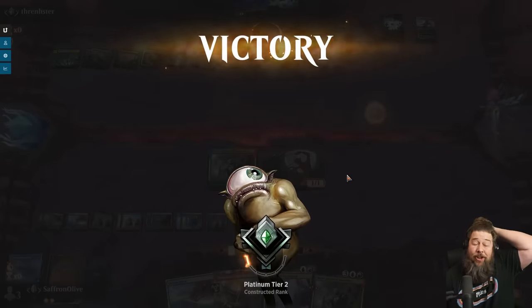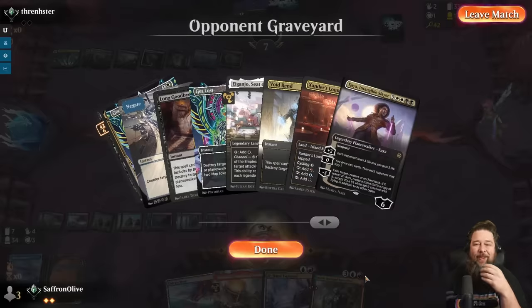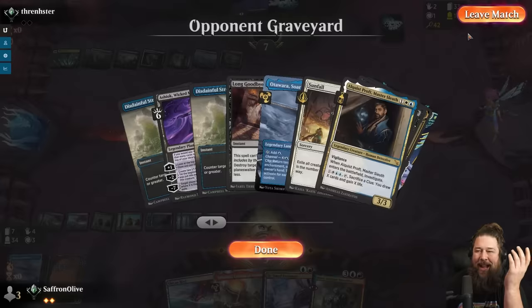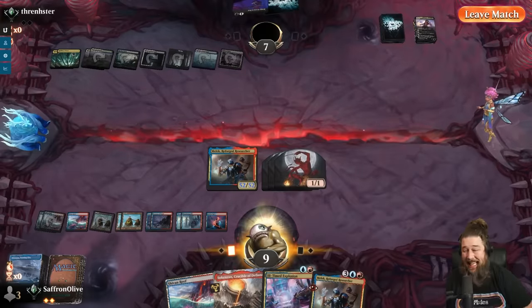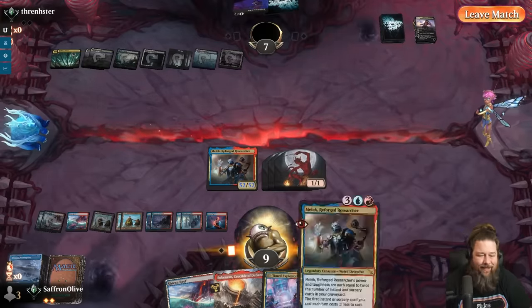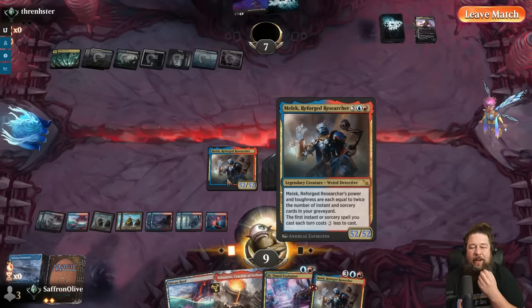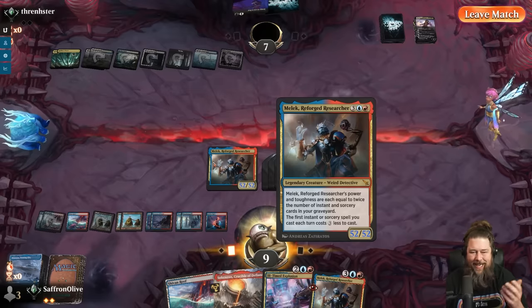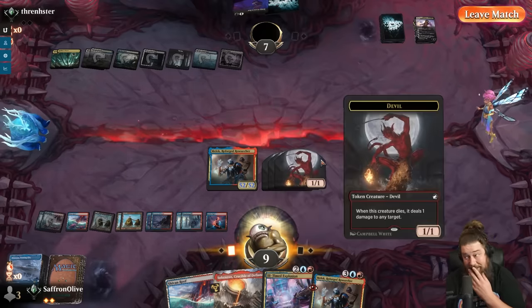52/52 easy. We're not doing anything special to grow the Malik — we're just playing what our deck wants to do, casting spells and drawing cards, and it's huge. The cost reduction — maybe Malik's actually good.